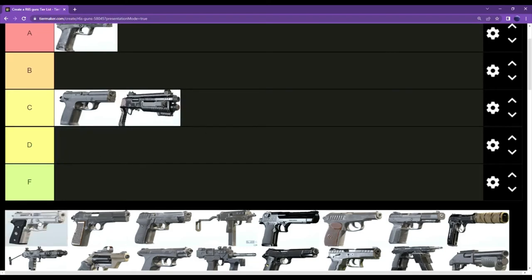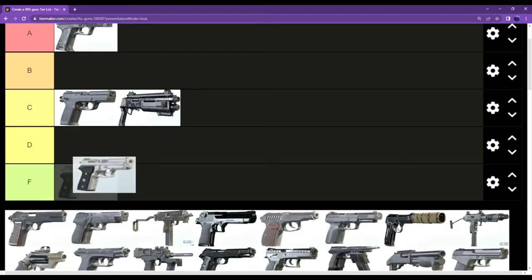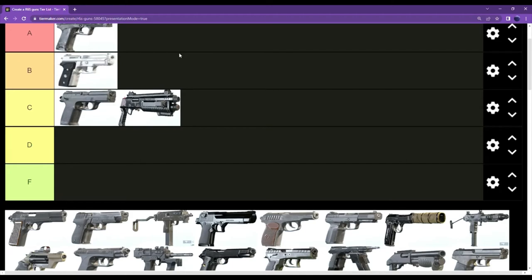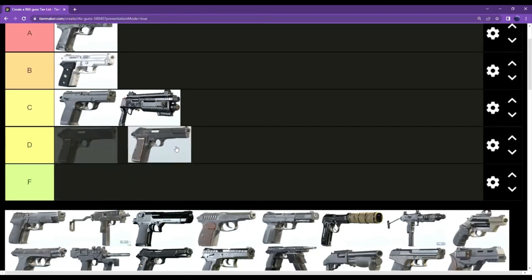The P229 — the Habana — I like this weapon a lot. I have a good trigger finger with it for some reason; it just feels good. I'm gonna put that as B tier.